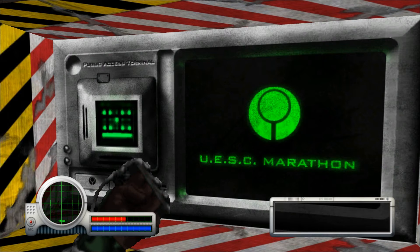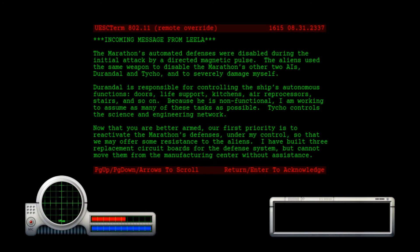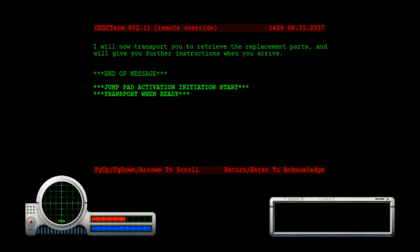So this is the last terminal over here, and we'll go ahead and just read this. The Marathon's automated defenses were disabled during the initial attack by a directed magnetic pulse. The aliens used the same weapon to disable the Marathon's other two AI, Durandal and Tykou, and to severely damage myself. Durandal is responsible for controlling the ship's autonomous functions — doors, life support, kitchens, air reprocessors, stairs, and so on. Because he is non-functional, I am working to assume as many of these tasks as possible. Tykou controls the science and engineering network. Now that you are better armed, our first priority is to reactivate the Marathon's defenses under my control, so that we may offer some resistance to the aliens. I have built three replacement circuit boards for the defense system, but cannot move them from the manufacturing center without assistance. I will now transport you to retrieve the replacement parts, and will give you further instructions when you arrive.